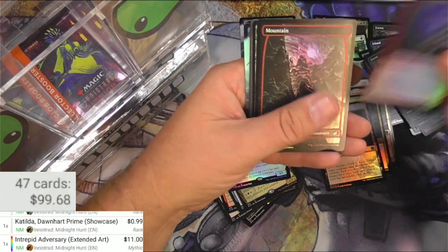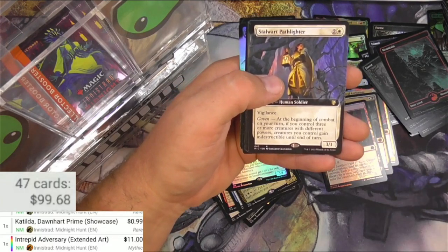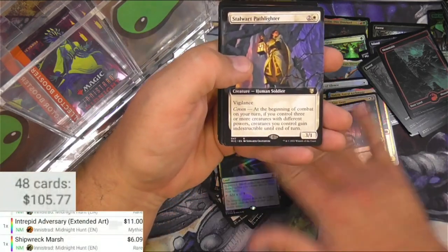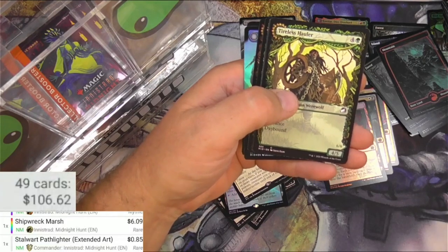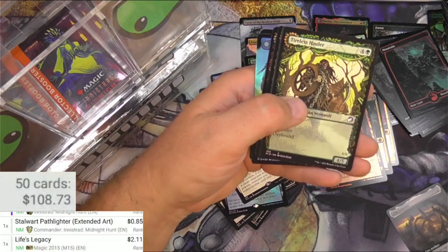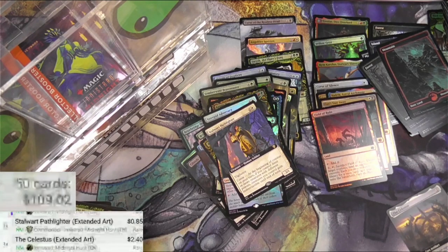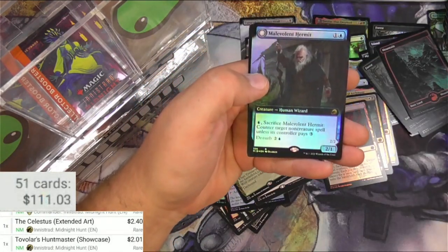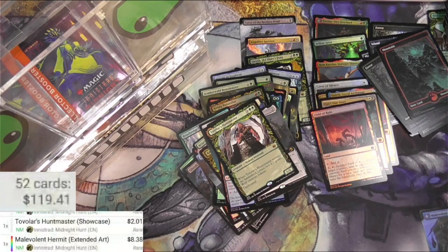Fuel the Ruin - it's good, I'll pull it. Mountain. Shipwreck Marsh - first of these dual lands I've gotten. The scanner can't handle it - it's too dark, too shiny. Foil, six dollars. Got a Path Lighter, got the Celestis - I'll manually add the Celestis as an extended art, two dollars and forty cents. Brigand, Tovalar's Huntmaster. And a Malevolent Hermit, which flips to Benevolent Geist - and it is a foil. Eight bucks.